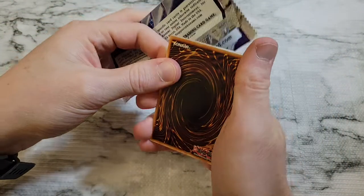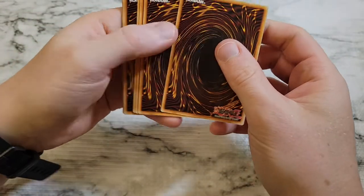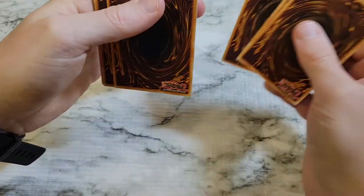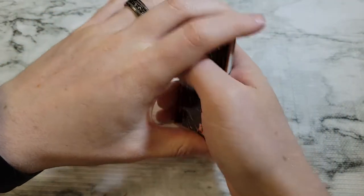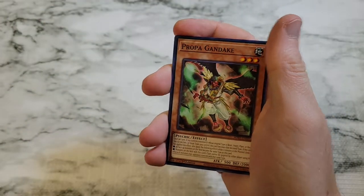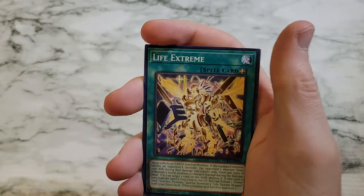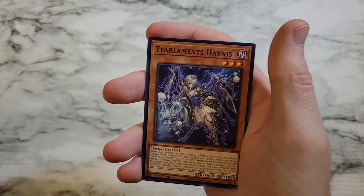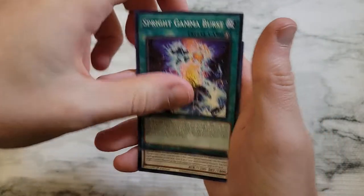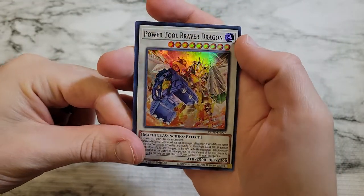Don't know if we can though — we're gonna have to play Sprites. It's going to be the only deck anyone plays at your next local tournament; everyone's going to be playing Sprites. Your mom, your dad, your brother, every cousin you got — everyone's playing Sprites. Sprite Carrot, Life Extreme, Tear Laments of Venus.